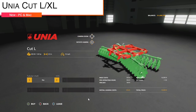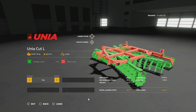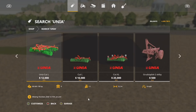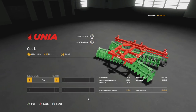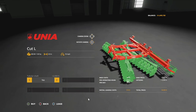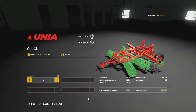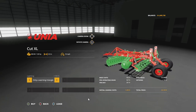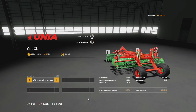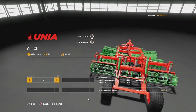Next new mod for PC and Mac is the Unia Cut L and XL — new disc harrows. We already have a Unia Cut L with similar customization, but here we go again. The L requires 120 horsepower, is 3.9 meters wide at 10 mph. The XL is also 120 horsepower at 3.9 meters, 10 mph. Both include rear hitch attachments.